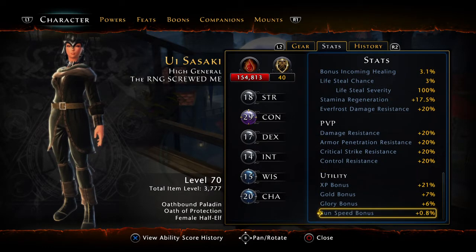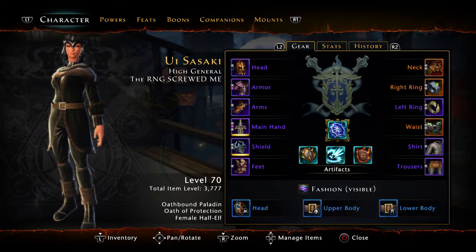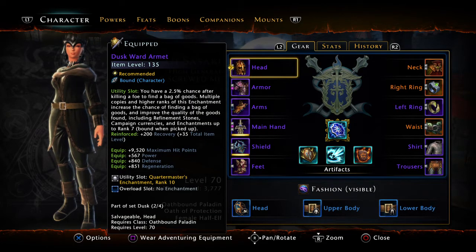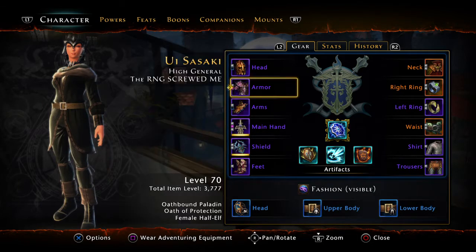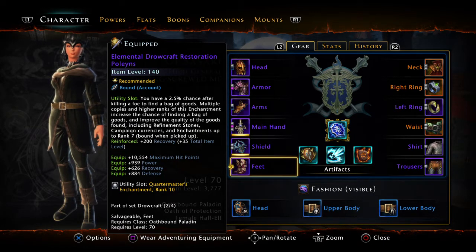Let's go over what I'm actually wearing. My item level is 3,777. Equipment-wise I'm using the Dusk Helmet and Dusk Bracers (Dusk Ward Armlet, Dusk Restoration Coaters), while my armor is Elemental Drawcraft Restoration — you need to hit up the black ice stuff for upgrades and upgrade it all the way. Same with the boots: Elemental Drawcraft Restoration Polyuns.